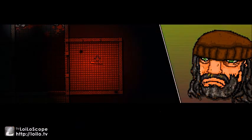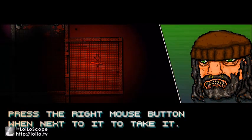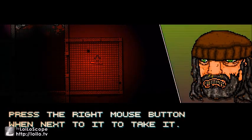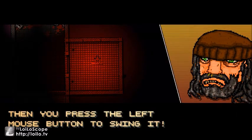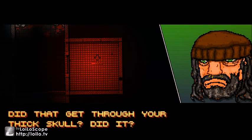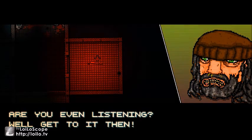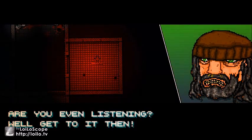You should try killing the next guy, but use the bat in the red room over there. Press the right mouse button when you're next to it to take it. When you press the left mouse button, it swings it. Right mouse to pick up, left mouse to swing it. Are you even listening? Well, get to it then.